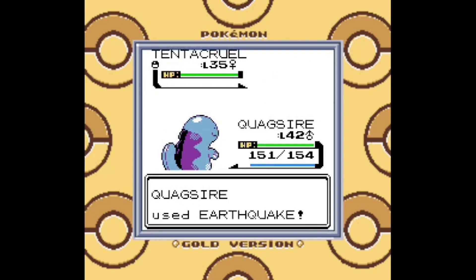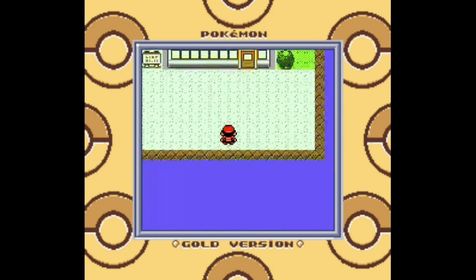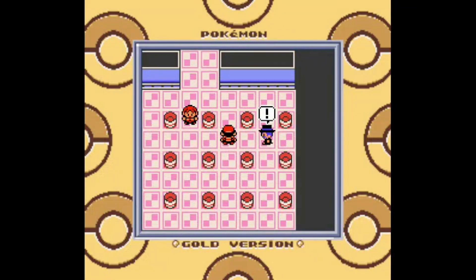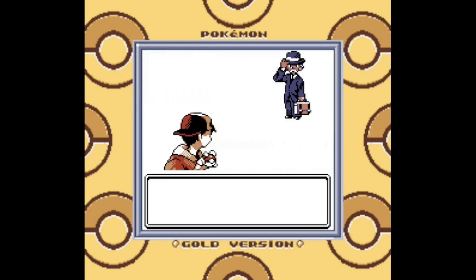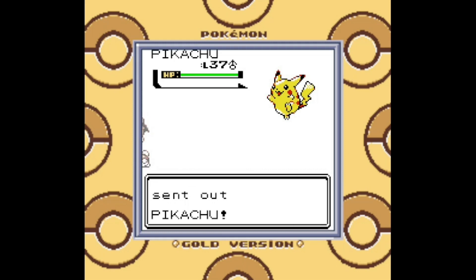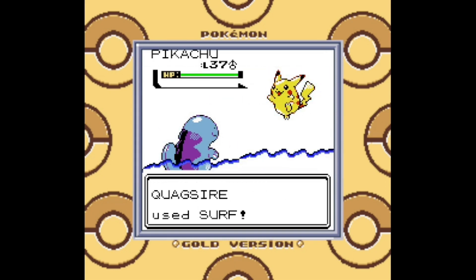They actually went the extra mile to add all of the Gen 1 music to the Kanto region — or rather, they remixed it so it sounds even better. As we enter the Vermilion City Gym, I'm going to fight one of the trainers because the original Gen 1 trainer battle theme has also been remixed for the Kanto region. I'm totally aware that there are a lot of pros and cons to the inclusion of the Kanto region in Gen 2, but I really think they went the extra mile — all of the locations look pretty much the same as they did before. One of the big pros is that there are going to be a lot of changes to Kanto, considering there has been a three-year gap since Gen 1. So there are going to be places that have changed, and the remixed music is an excellent addition.